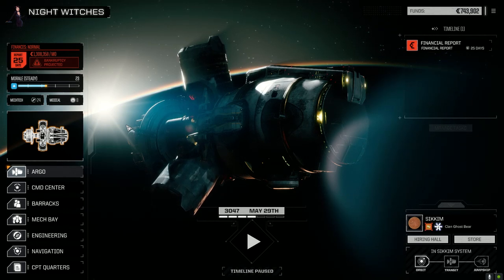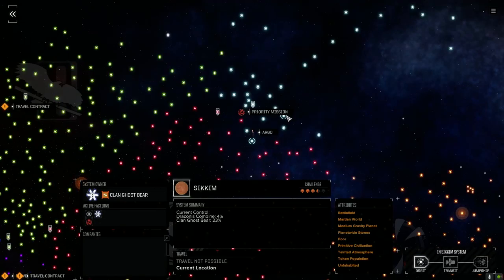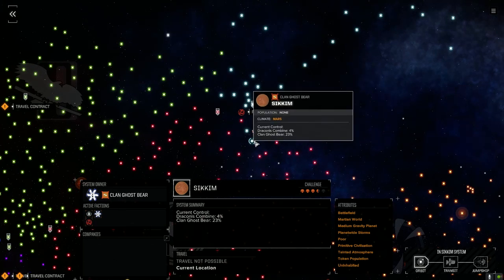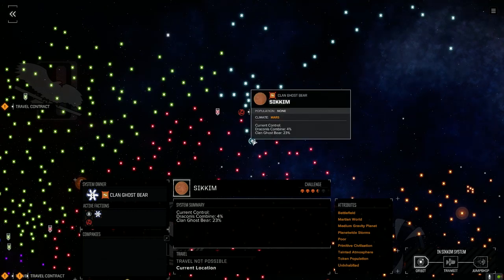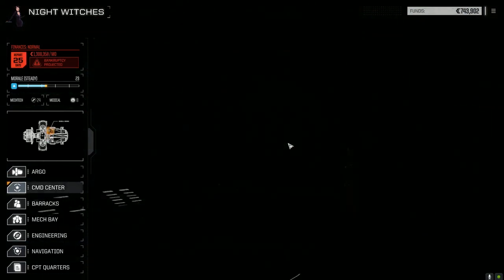Welcome back to another episode of Night Witches. We've shifted planets - Ghost Bear has done a lot of work advancing. We were right here at Coramabad, and it was pretty much absorbed by Ghost Bear. We didn't really have much left there to do. So we jumped over here - Draconis Combine has got a four percent grasp on the planet versus twenty-three for Ghost Bear, so we're going to try and flip this back to Draconis Combine today. It was really the only planet with a half decent skull rating within range.